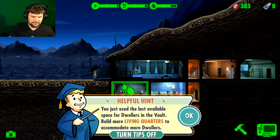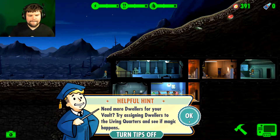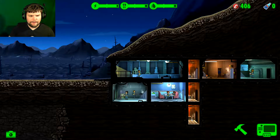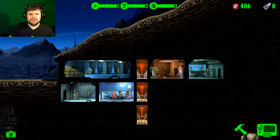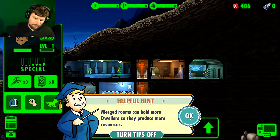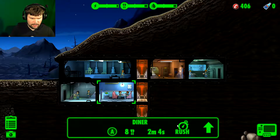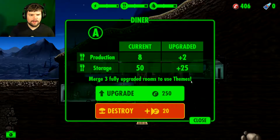So they automatically go to the living quarters. I don't want to assign anyone else there to see if magic happens. Merged rooms can hold more dwellers, so they produce more resources. How do I merge a room? How do I upgrade a room?